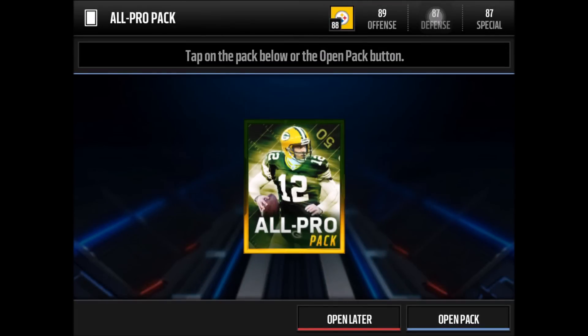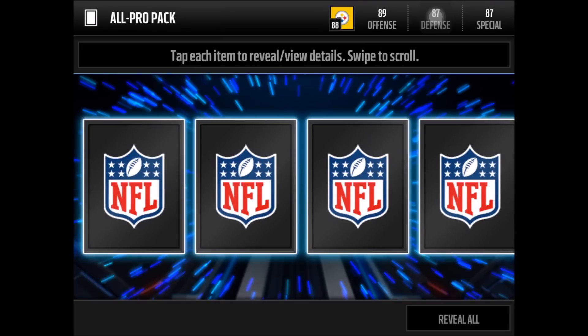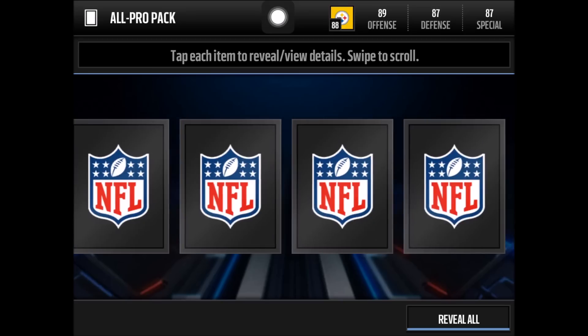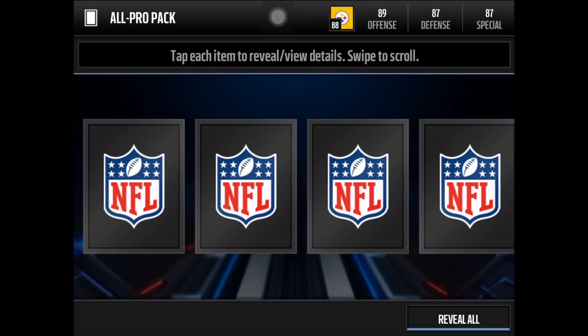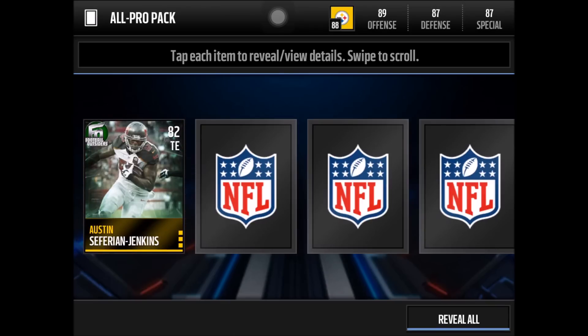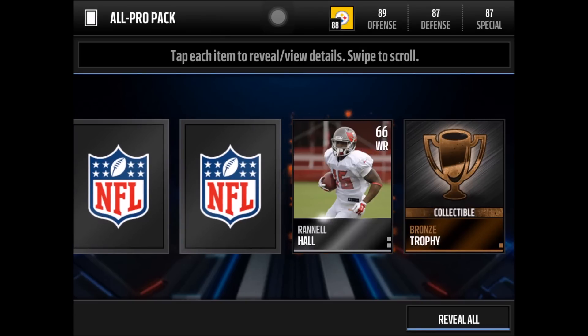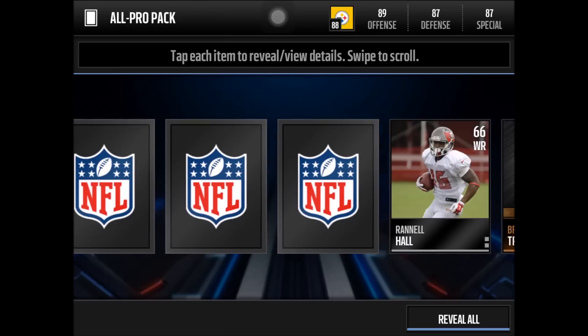Julio Jones has a new 91 overall Football Outsiders card that is insane, so if we can pull that it would be absolutely amazing. Let's jump right in - going last card first. Bronze trophy. First card: Austin Safarian Jenkins - not bad, a Football Outsiders pull. Moving to the end: Rannell Hall. Okay, never heard of him before, but that's okay.